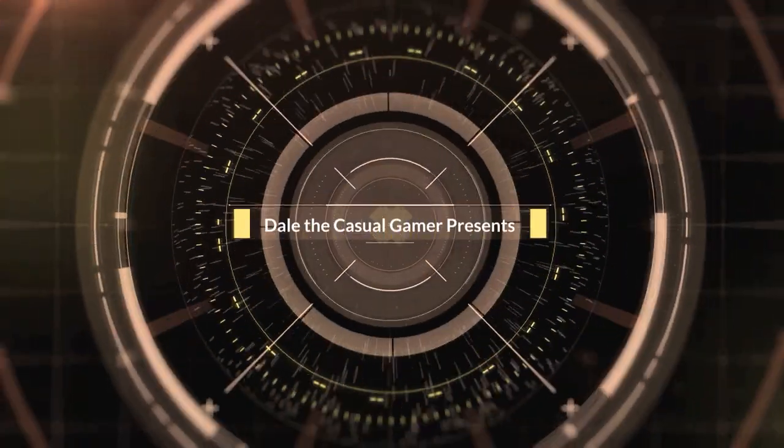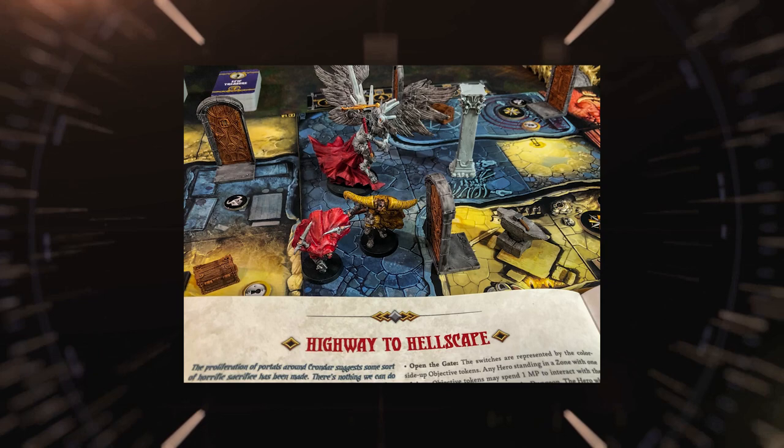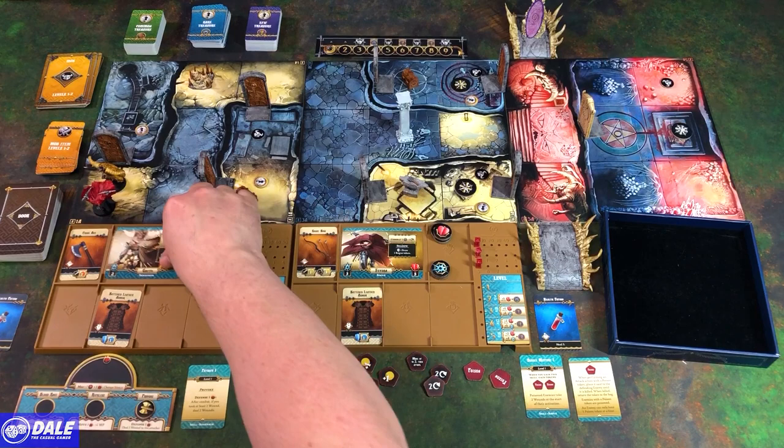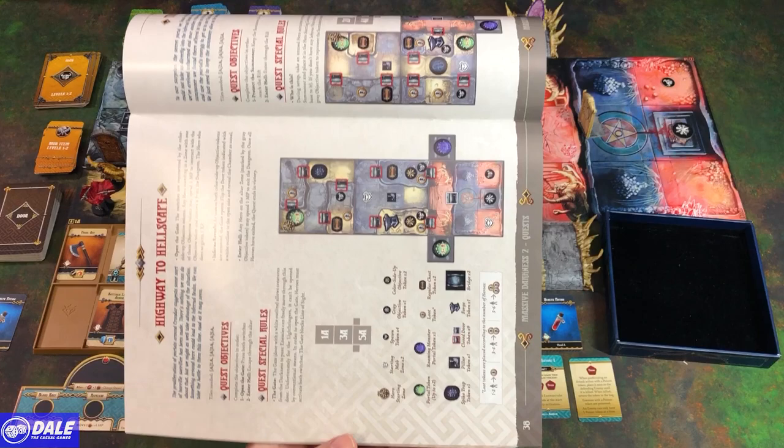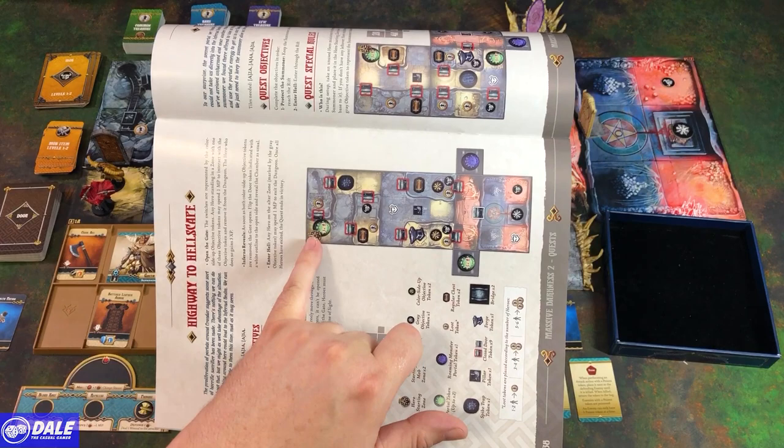Welcome! In this video we're going to do a solo playthrough of Massive Darkness 2 Hellscape, going into the Highway to Hellscape. It's down at the table. I already have our map mostly put together and we've got our two heroes here. I'm playing as Geta the Berserker and Phaedra the Rogue. We'll go over our map and quest setup first. We've got most of our maps set up. We do need to spawn some mobs in those two areas. Since we're playing with just two characters we do not get portals in that spot, so just the one portal.